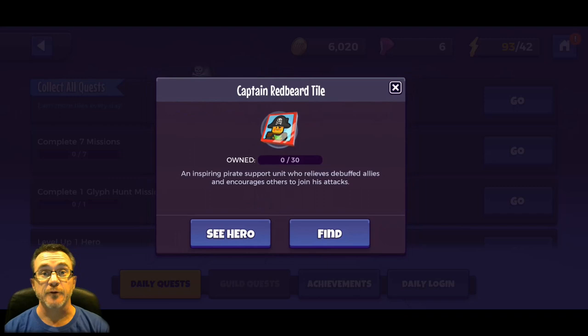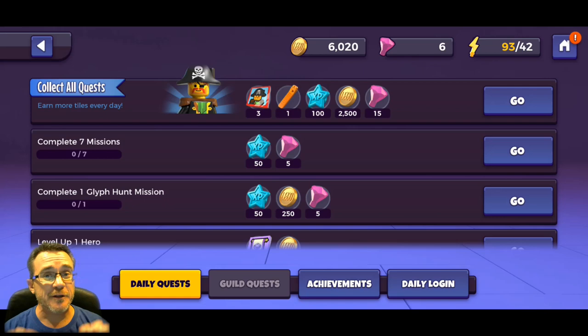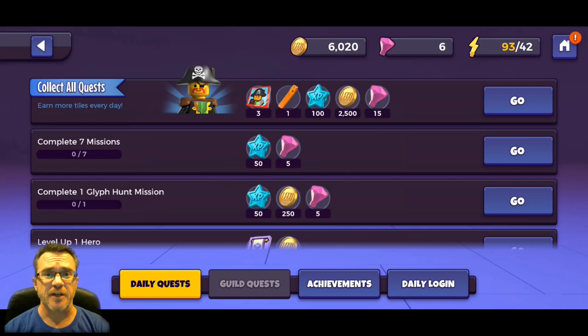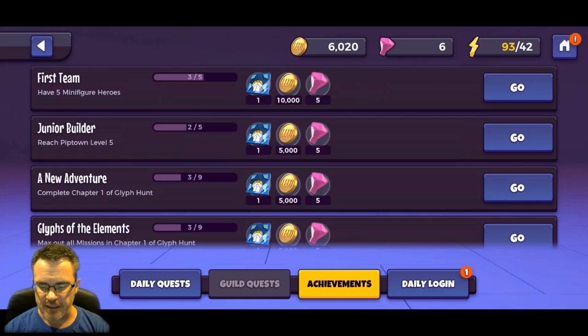When you collect all your quests you get rewards - three Red Beard tiles. Red Beard, according to Brico - we'll give the link to Brico in the description - is on his top 10 free-to-play characters list, and Nooch is going off of that. Once you complete all your daily quests every day you get three Red Beard shards. He's supposed to be one of the best units in the game and 30 unlocks him, so after 10 days of completing all quests you'll have Red Beard unlocked.